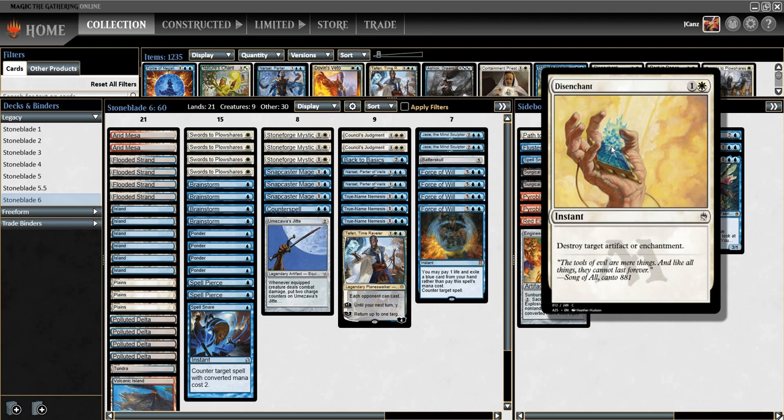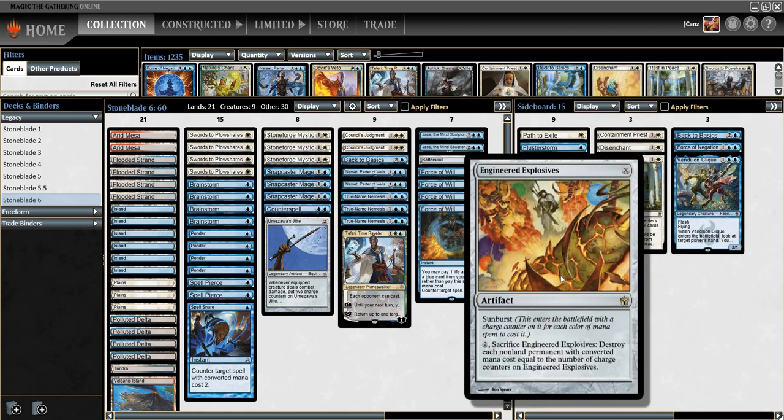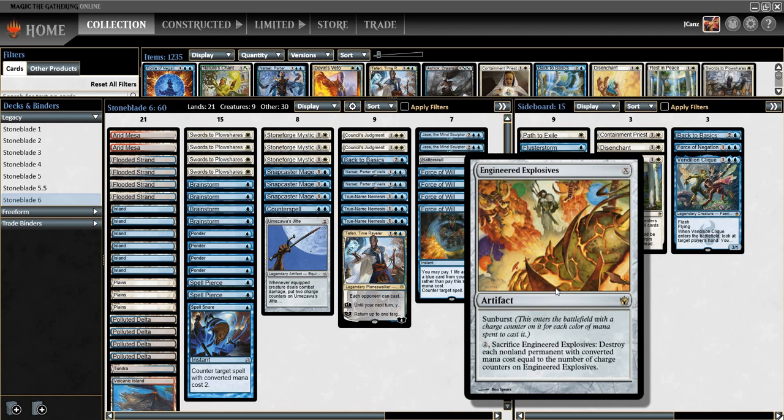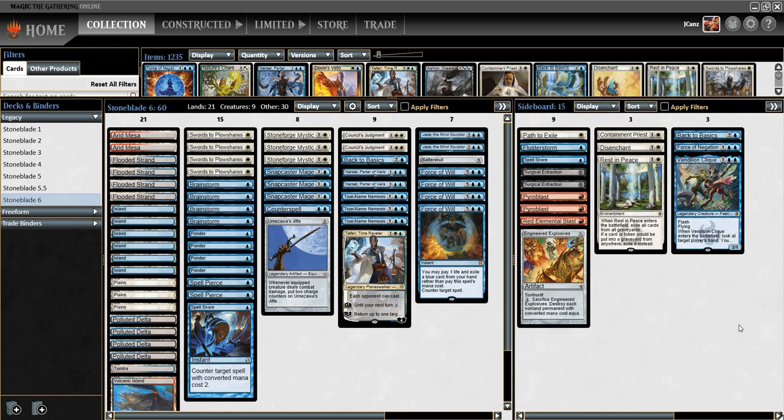I've always had two disenchant effects — one Disenchant and one Nature's Chant. I took out Nature's Chant and replaced it with an Engineered Explosives. The reason I had two disenchant effects was to help with hate cards, most specifically Chalice of the Void and Choke. However, I noticed I'm not really losing to those cards at all, and while Disenchant is great as an instant with Snapcaster synergy, I realized Engineered Explosives simply comes in against many more decks and games.